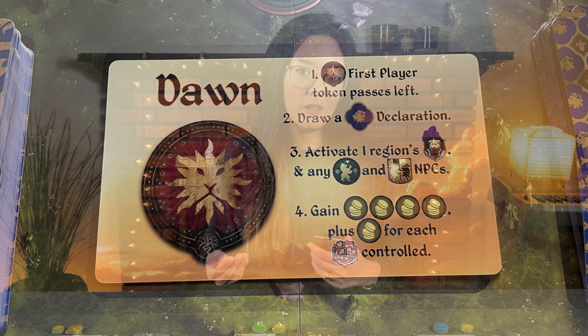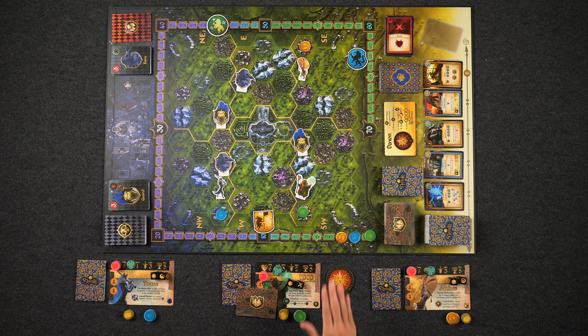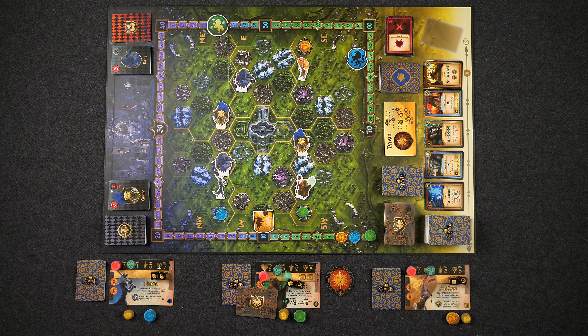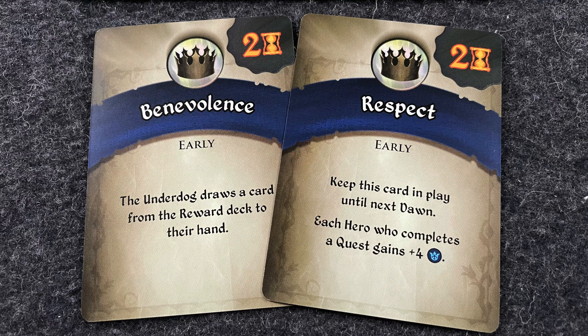Starting in the second round, once all players have taken a knight turn, you'll resolve the steps on the dawn card, which includes passing the first player marker, activating a random guard by drawing a card from their deck, collecting income in the form of four gold plus one additional gold for each settlement that you control, and drawing a declaration card and resolving its effect. These cards have a wide variety of effects and will change each dawn.